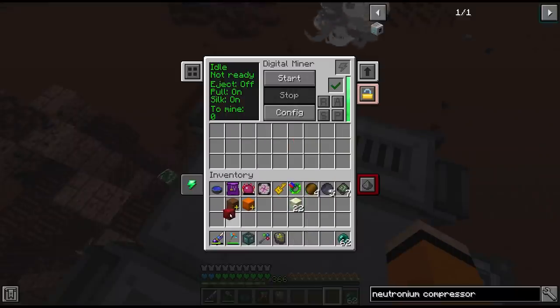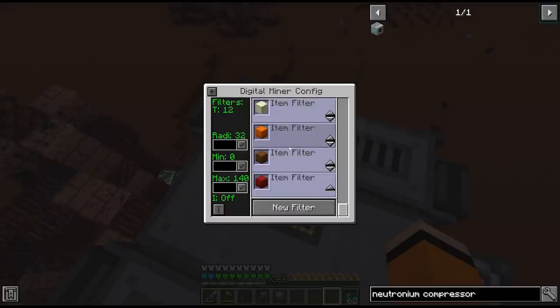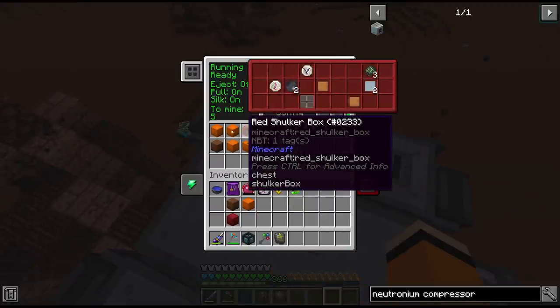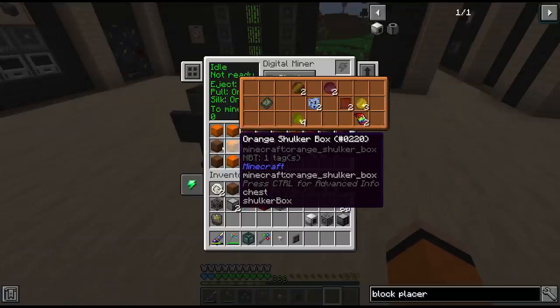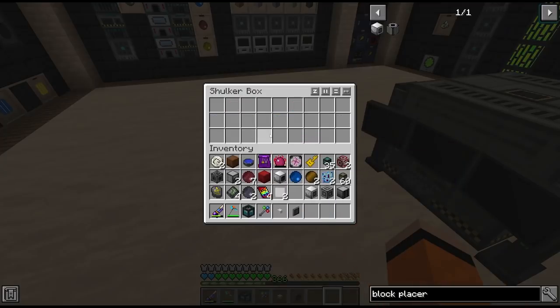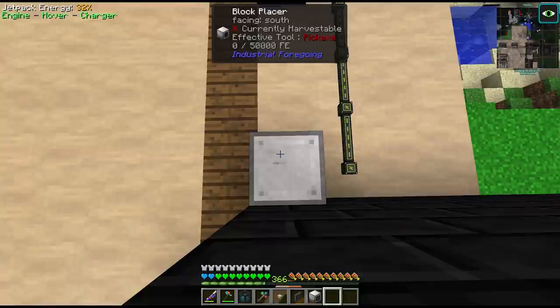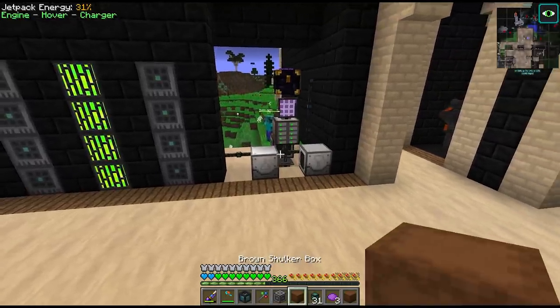There are three different variants of the Shulker box that can spawn in there: the orange, the brown, and the red. So we added those into the config of the Digital Miner, and we can easily get all of the loot from this area. However it's not very useful sitting in the Shulker boxes, and placing down and opening these one by one to collect the loot is not really any different to looting the dungeons themselves.